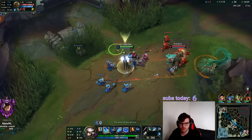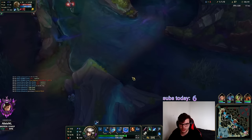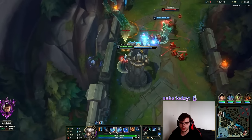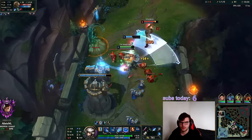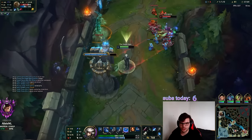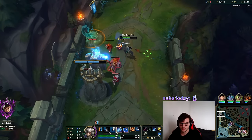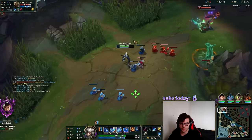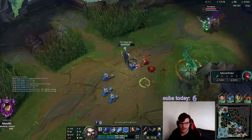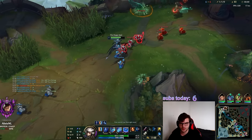She has Sheen now too. There's a Rift Scuttler in the river — I look for it instantly and get it. I think that trade is okay — she has no ult. She wants this plate but I can't get hit by that now. She's going to recall — I need to hard push the next wave as fast as possible with her having no Flash. I'll slow push to hard push, lock her in lane. I don't need to kill her — fundamentals will get me ahead.